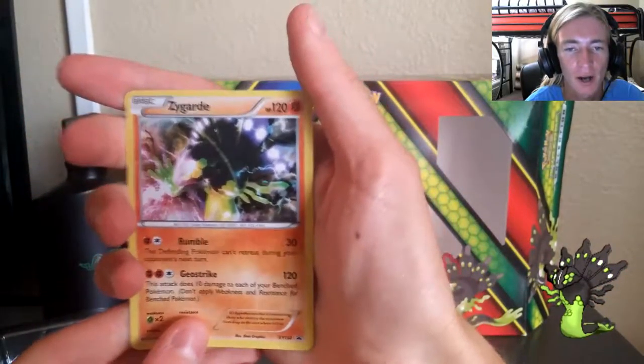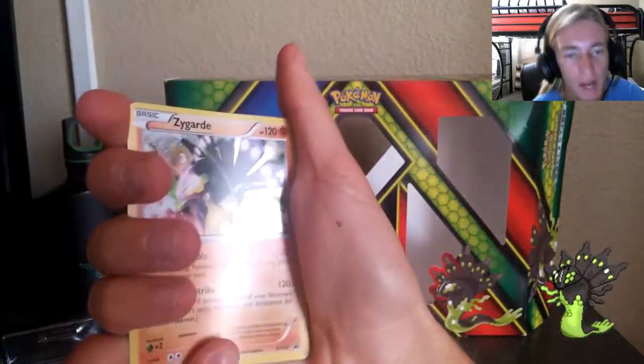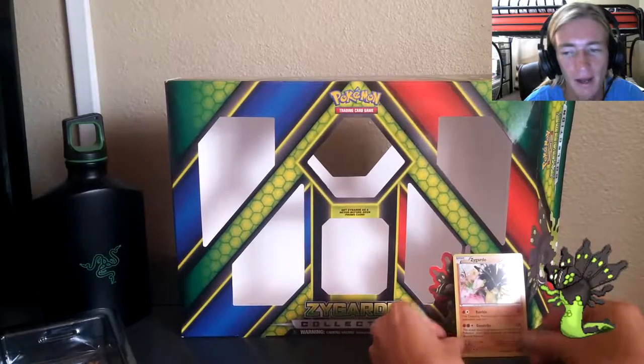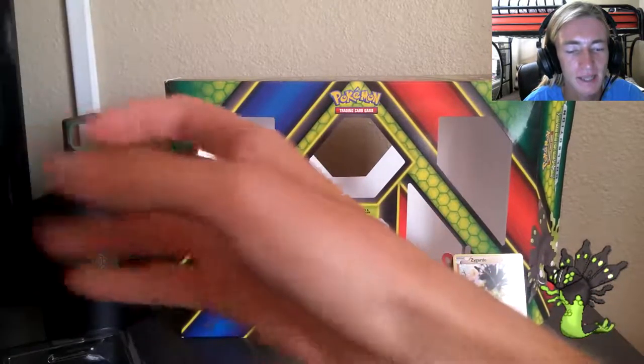For the Zygarde promo card — HP 120, got that Rumble and that Geostrike. Shiny, a little bit blurry, but I like the effects they did on this one. It is pretty cool, not the best card for playing but it is a really good collector's card and I'm truly intrigued by it.